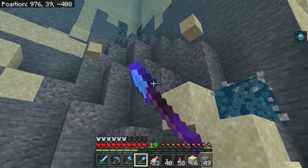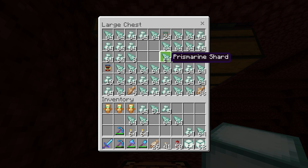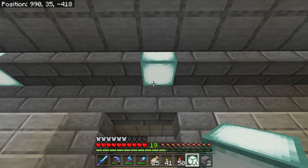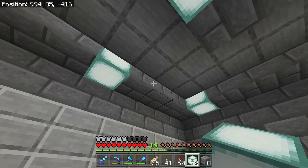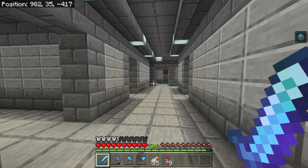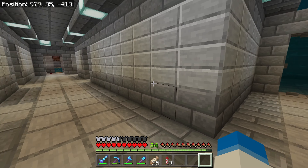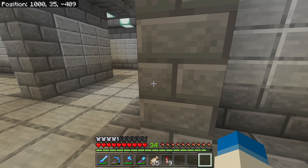I started off by getting Respiration 3 on my helmet so that I could breathe underwater. I then went treasure hunting and managed to get myself a Heart of the Sea which I later crafted into a conduit. As I returned through my portal I noticed there was a strange moss path leading into what looked to be a trap — the trap had a cobblestone generator meant to trap me in there, surrounded by obsidian. I mined the obsidian to get out and then mined all of the redstone components, then continued working on the part of the bunker that was going to be opened to the sea.